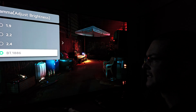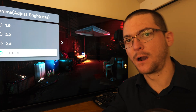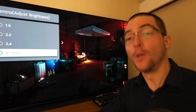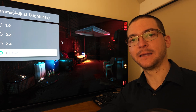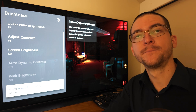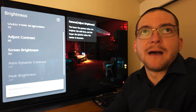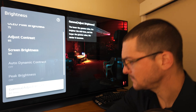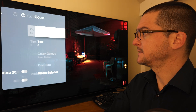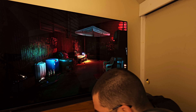Let me change to gamma BT 1886. These are the recommended settings by HDTV Test for SDR on the PS5 — I'll have his link in the description. These are the settings he recommends for SDR as accurate out-of-the-box settings — the best accuracy you can get without calibration. He recommends BT 1886, colors auto detect, warm 50. I'm going to compare that back and forth with my custom settings.